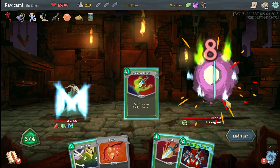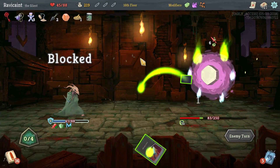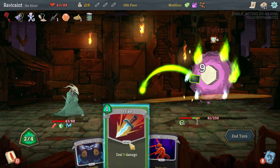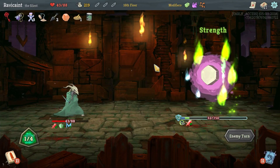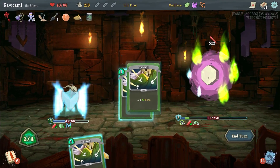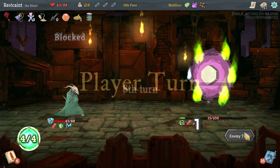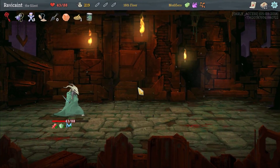We're going to do Poison Stab, Riddle with Holes, and we'll block most of the damage — I'll take 2 damage. I need to start doing more damage because he's going to start doing something. Deadly Poison, strike, strike. This is where I need Envenom going on — if I had Envenom I would be getting all that extra oomph. Neutralize, give me a four-times block, end my turn. You won't be hurting me but you'll die next turn. I don't even have to do anything — it wasn't too bad.